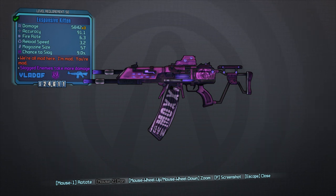Pretty cool. And the red text says 'we're all mad here' — I'm mad, you're mad. What it does is every time you use a scope and hold fire, it's going to draw a smiley face. That's the special effect. A bit disappointing, I was expecting something maybe cooler, but whatever.